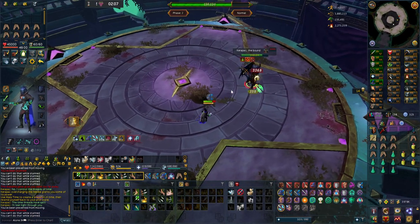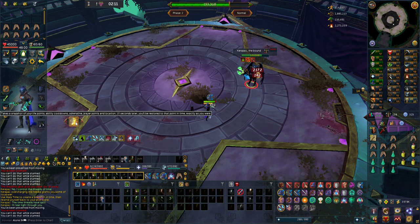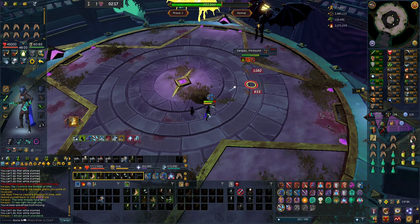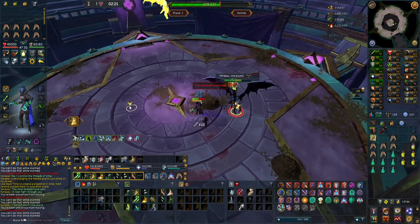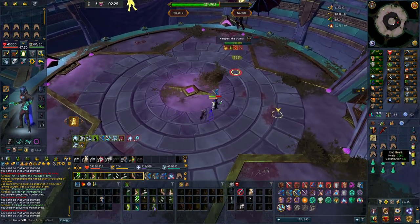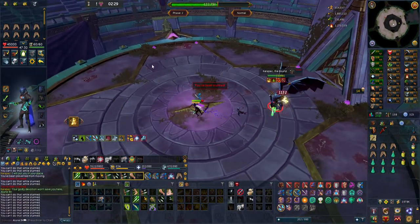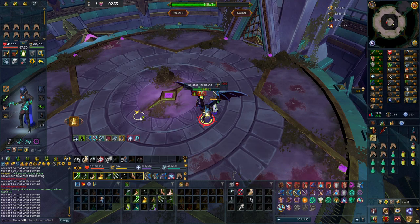I'm in phase 2 now. There is another button here — you click it to go back in time or something, and you have to deal with double the mechanics. Basically in phase 1 you fight one version of the boss, and then in phase 2 you fight another version of the boss alongside it, so all the abilities are duplicated — which is super interesting.